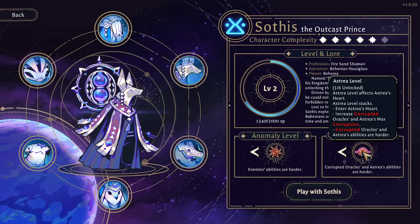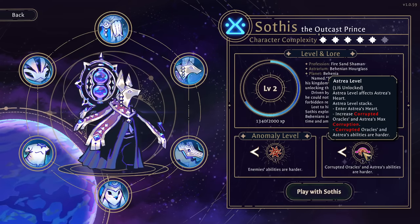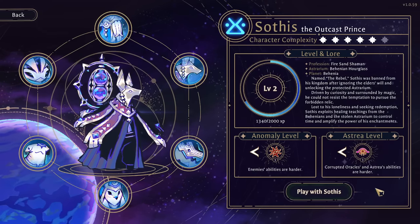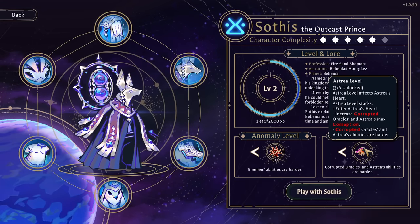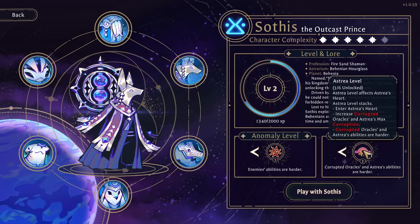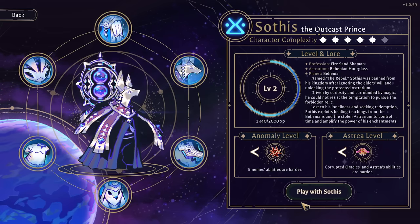We'll also upgrade Estrella's heart to level three out of a total of six, which means we can enter Estrella's heart, increase corrupted oracles max, Estrella's max corruption, and corrupted oracles and Estrella's abilities are harder. I'm quite deeply intimidated by this leap in difficulty — the three and three right here.